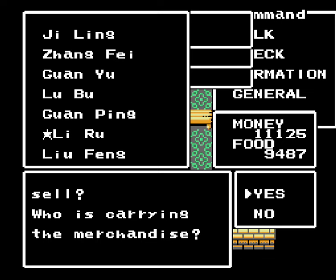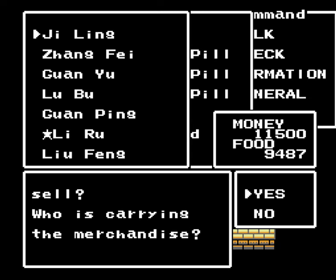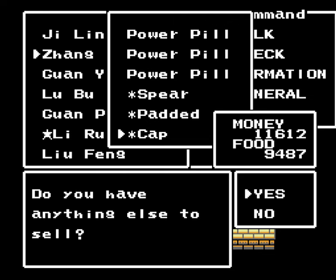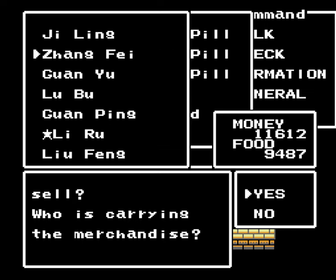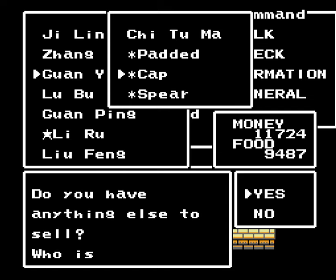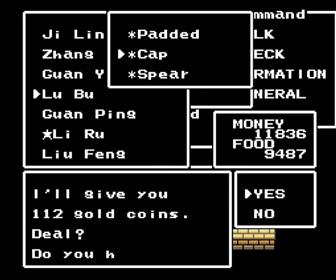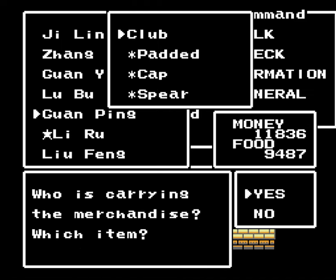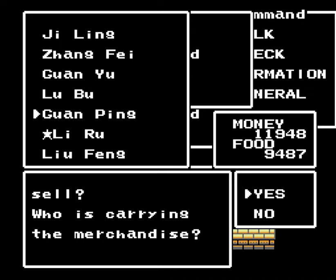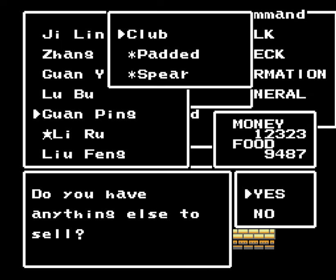We've got a lot of menus stacked on top of each other. I also want to sell my excess clubs now that we got all those spears from the cave before, and I also want to sell my caps. Now if you're short on money, don't sell the caps — they'll be fine for a while still. This castle has an upgrade for headgear, as well as the next castle with an even better upgrade. So if you don't want to buy new headgear right now, you can wait until a little later. Personally I think it's cheap enough, not a big deal. But if you don't want to buy headgear that'll only last you for two storyline battles that aren't extraordinarily difficult, yeah, you can skip on that.